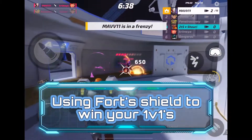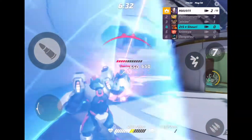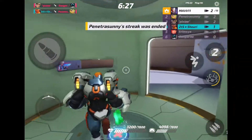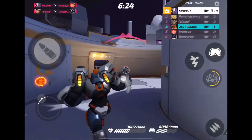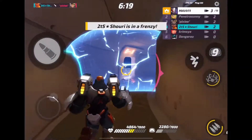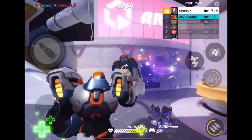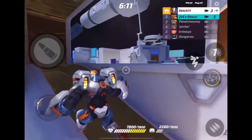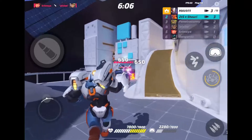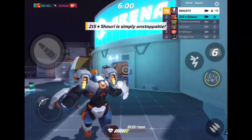The next thing we're going to learn is using your shield to win your one versus ones. His shield seems super straightforward but there are a lot of strategies that go into it. As you can see, it juts out to the right and left just a little bit, so you can put it in a sideways fashion and strafe in and out of it. Another thing you can do is always put it up early so it'll come off cooldown as soon as possible — throw it further ahead of you so it'll be there when you need it.